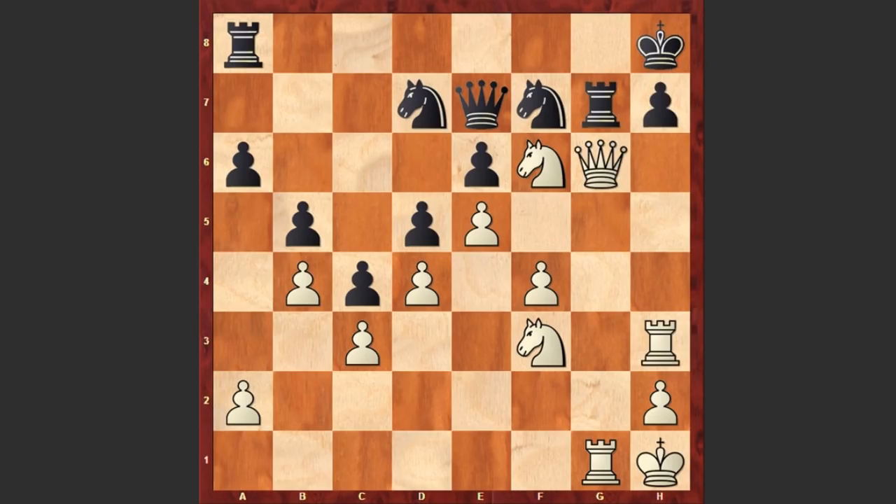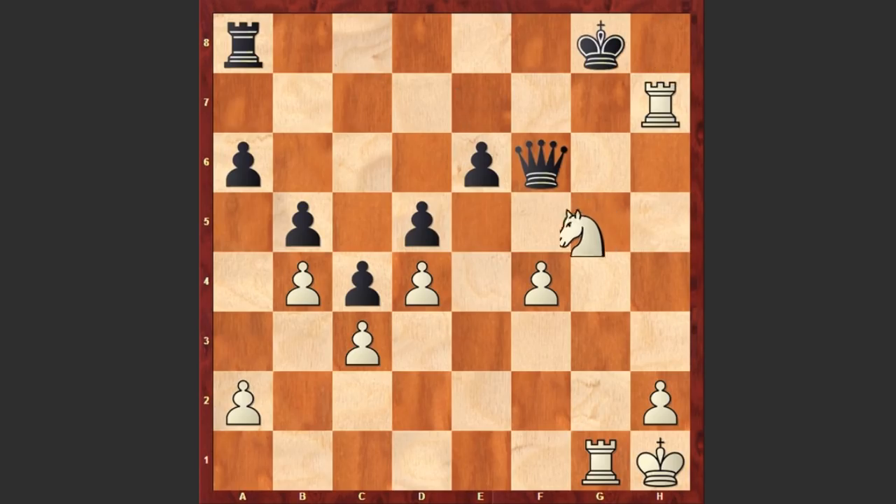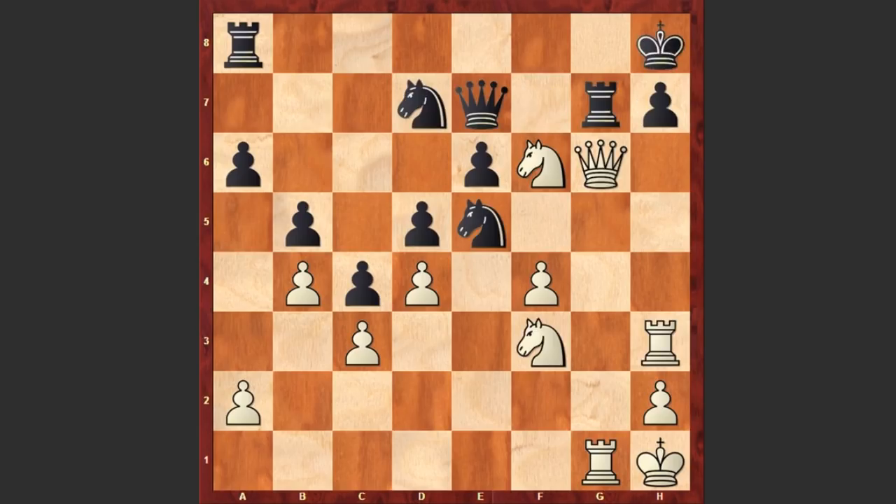After Qxg6, black responded with Nxe5, but actually Ng5 is better and could have prolonged the game. Though after Qxg5, Rxg5, Nxg5, this is still going to be winning. Let's have a quick look — simply Nd4 discovered check, white is winning the black queen — but after Qxg6 we see Nxe5, which allows Lasker to finish his opponent in style.